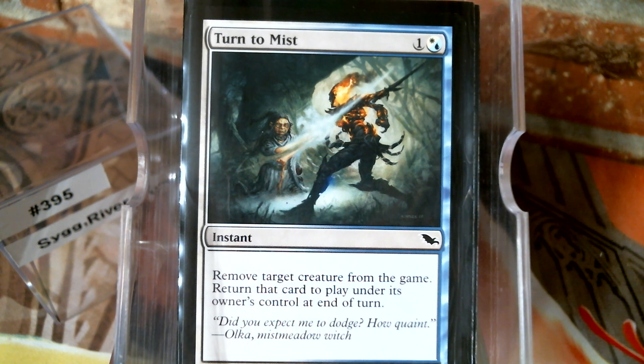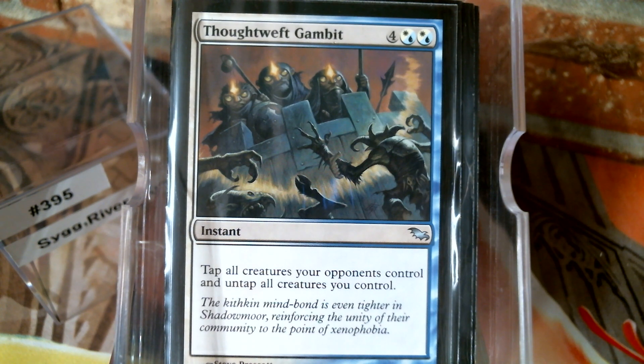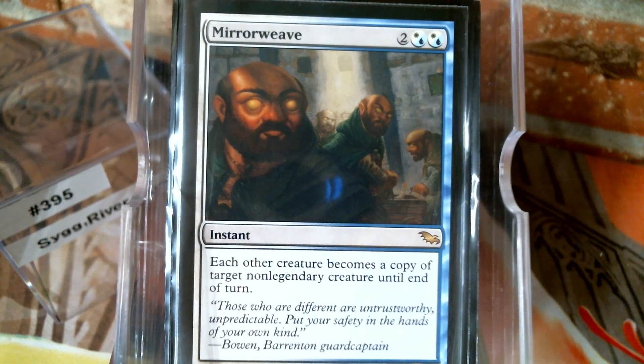Endure is in there. Turn to Mist I really like — it just saves one of your guys, and that's what it really does. Faultgrip — good old-fashioned removal. Whims of the Fates — the ability to tap everything everybody else has and untap all yours, that's a beating right there. Swell of Courage puts X +1/+1 counters on target creature — we'll probably use it with Reinforce. And our last card is Mirror Weave: if you've got a ton of tokens out and you draw Mirror Weave and you've got Merrow Reejerey, turning your entire team into a Merrow Reejerey just gets exponentially dumb.